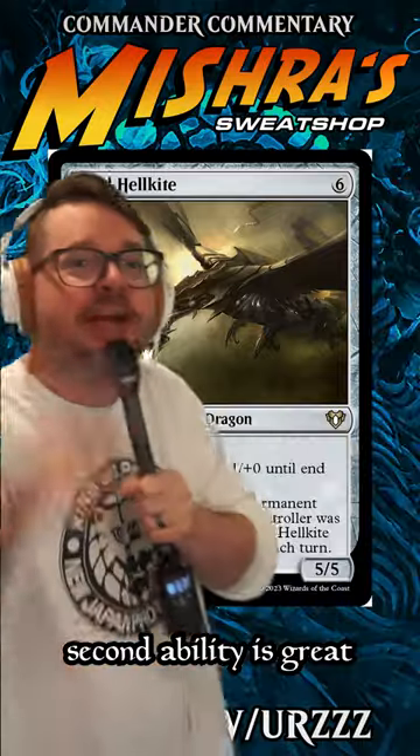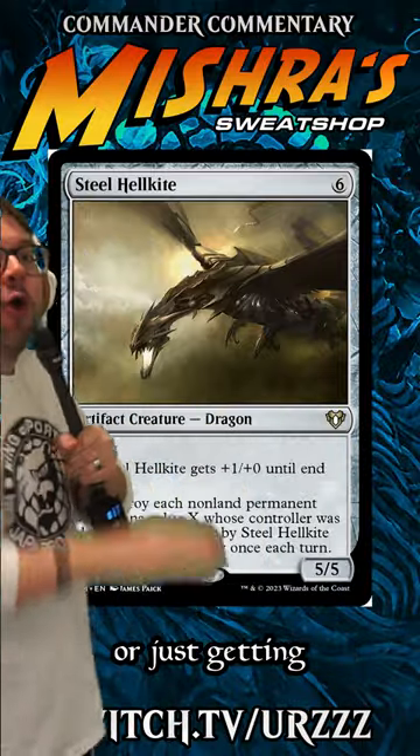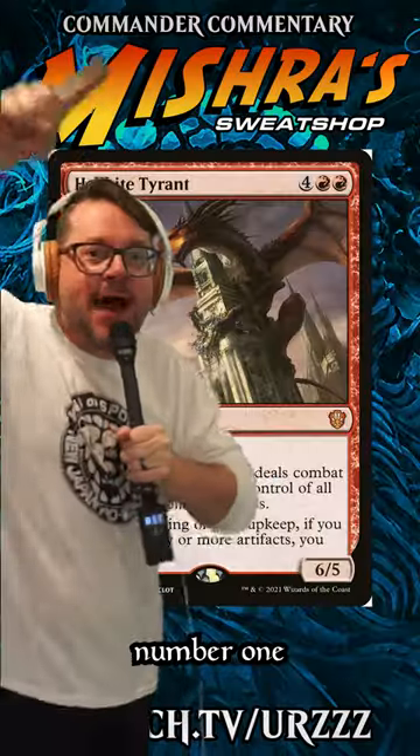Number 2: Steel Hellkite. Steel's second ability is great for wiping out token armies, or just getting around things like Shroud and Hexproof.